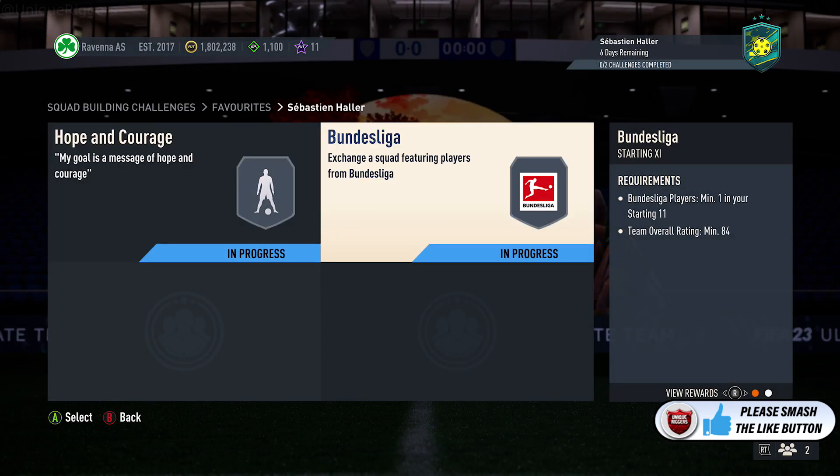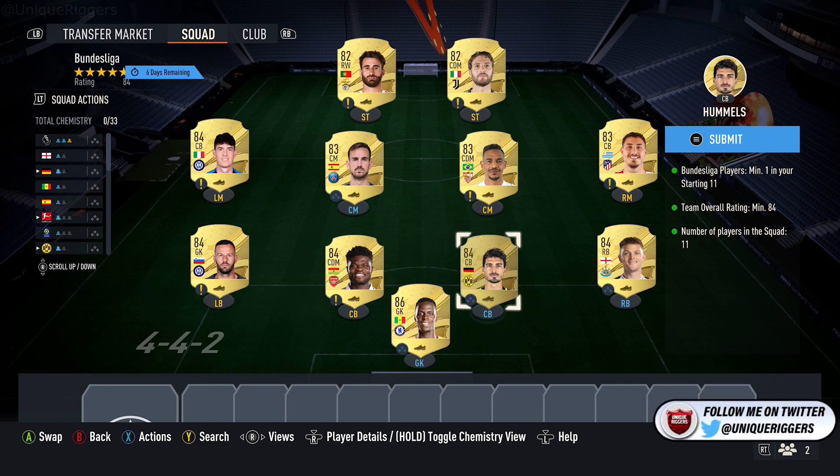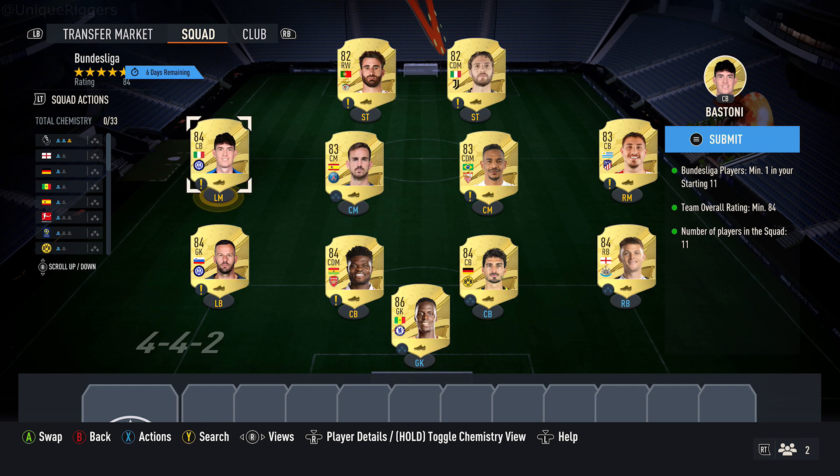Next up, got an 84 red squad that also requires a bonus player. So first up, pick up the Chias 86, which should cost about 17k. Then you want to pick up Mendy. Then pick up 5x 84 red cards, which probably costs around 4,800 coins — my ones: Trippier, Hummels, Partey, Pandanovic, and Bastoni.